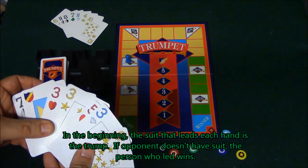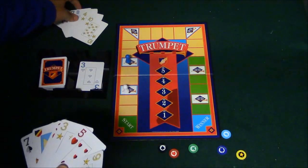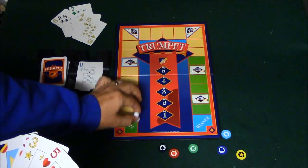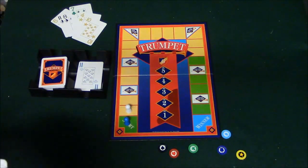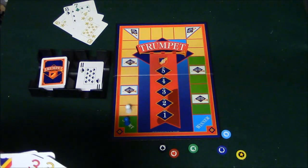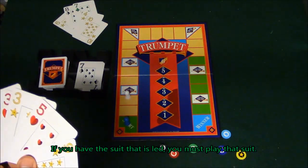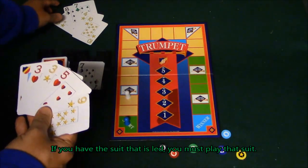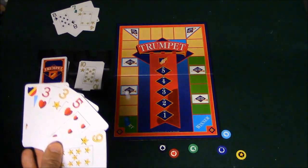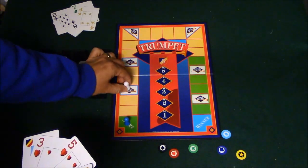Let's go ahead and play a hand here. This is a wild card by the way. I'm going to play my three of diamonds; my opponent's going to play an eleven of diamonds. He plays the eleven of diamonds, so he wins and moves one space. Now he gets the opportunity to start — he plays the eleven of spades and I play the seven of spades, so he goes ahead and moves up again. Then he plays the ten of stars and I play the three of stars, so he moves up again.